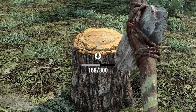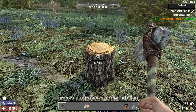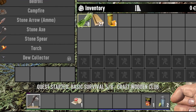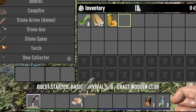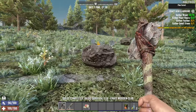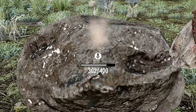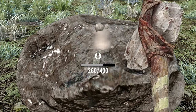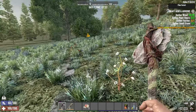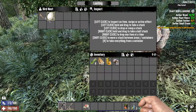Instead of chopping down trees, I prefer to get wood from tree stumps. If I'm lucky, I might find honey in a stump, which can cure infections caused by zombie bites. What a luck - I found honey in the first stump! Let's celebrate by crafting a wooden club. I'll break one rock to get around 20 stones. Bird nests on the ground usually have feathers and sometimes even eggs, which can be a good source of food.